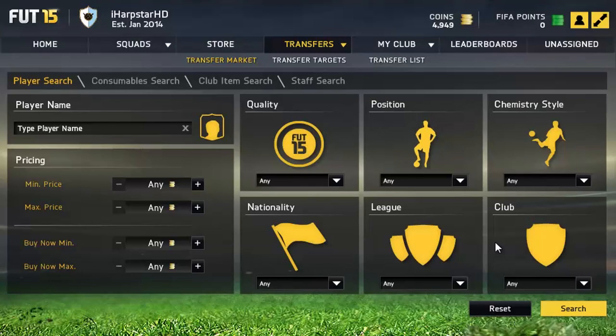Hey guys, it's Allupston. Today welcome to another FIFA training tip, and today I've got for you guys the silver player chemistry style method. I mentioned this in my trading to 100k series earlier today, so let's get into it — and if you guys smash 100 thumbs up that would be absolutely amazing.